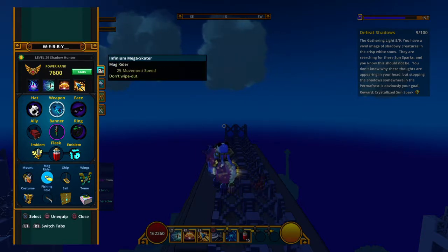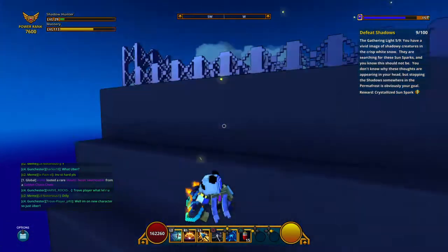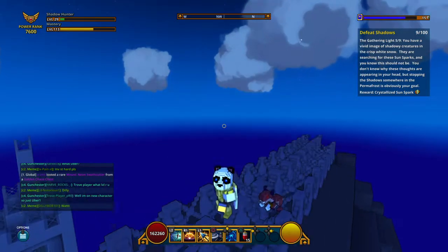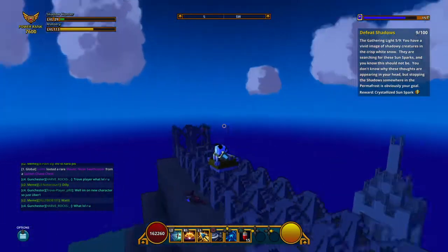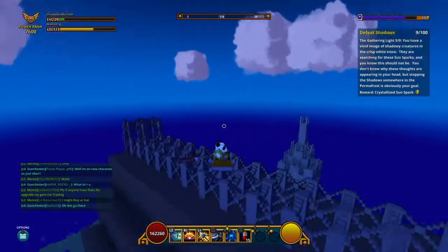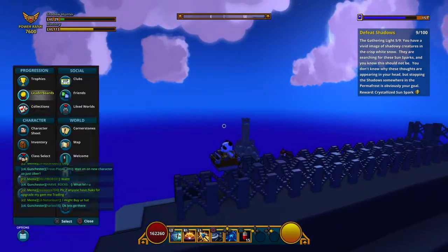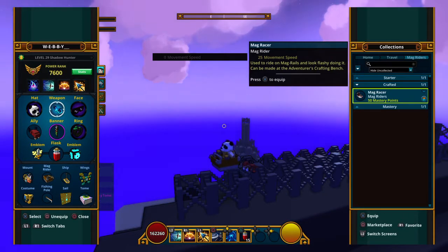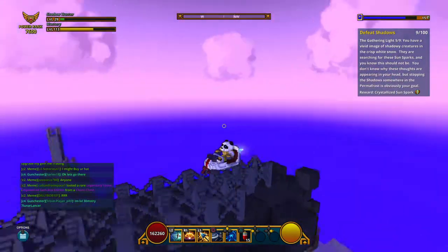I will be showing off my Mag Riders now because I don't have many. The starter one - the Rickety Minecart. That's a Shmeep, that's a boat, there's a Mag Rider. It's pretty slow even on the rails, it's really slow. Mag Racer - that I did craft.